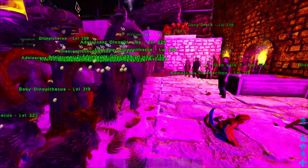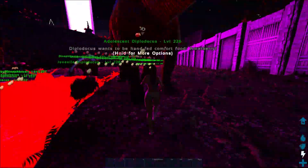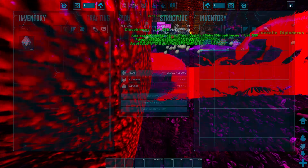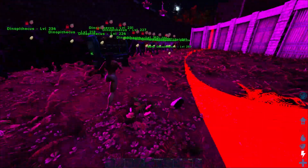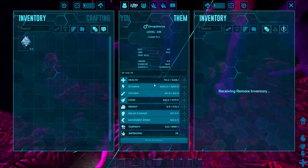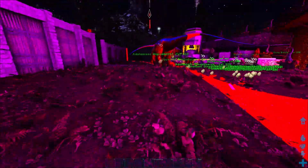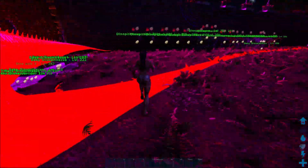Oh my goodness — this is such a high number of Dinopithecus right here. Look at that cluster — no thanks! Got more Sinos that I could hatch though. Some Dinopithecus going on over here. This baby right here — is he being fed? It is being fed over here, cool. We got another diplo — pretty good stuff.